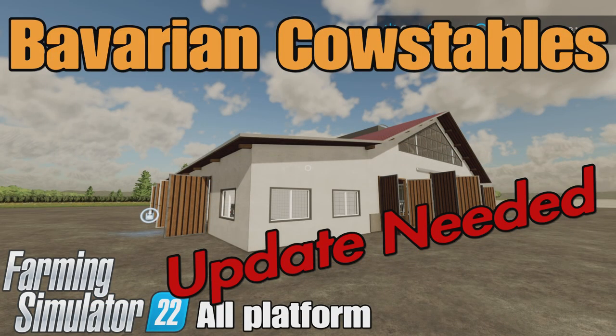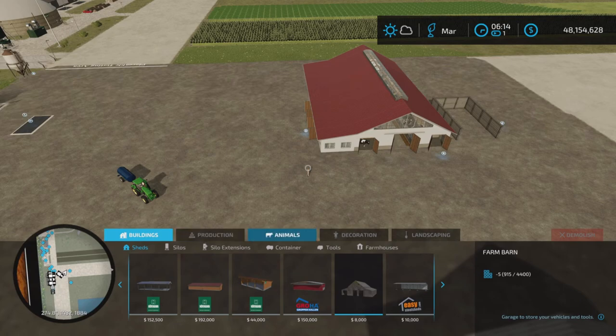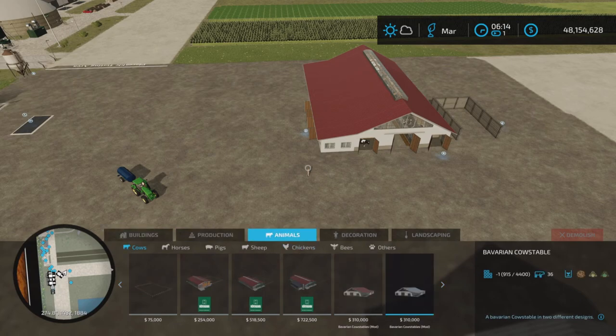Loony Farm Guy here, and this is Bavarian Cow Stables by Tip Coal Modding on Farming Simulator 22. It's for all platforms — PC, Mac, and console. I'm on PS5 here on Rock Crawl for this test. 31.28 megabytes to download. 15 slots each on console. You'll find them under animals and cows.